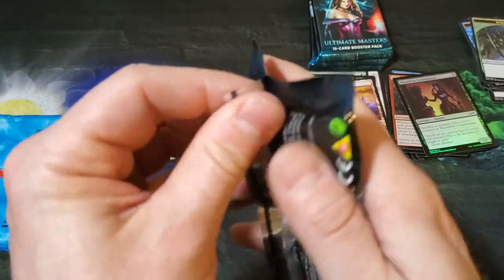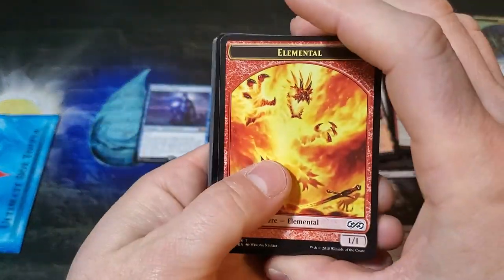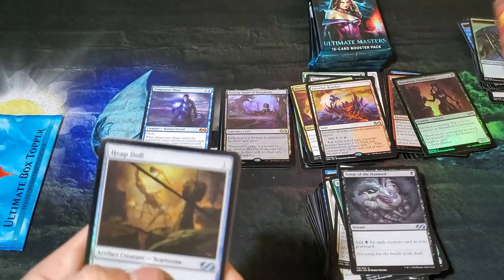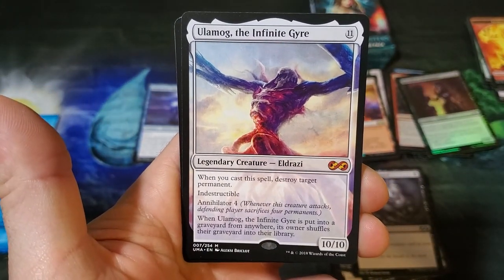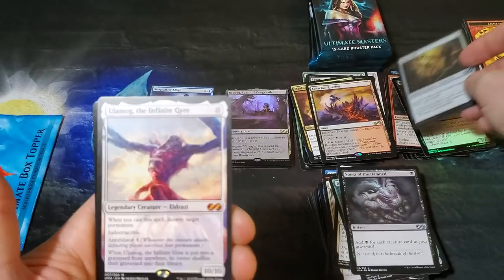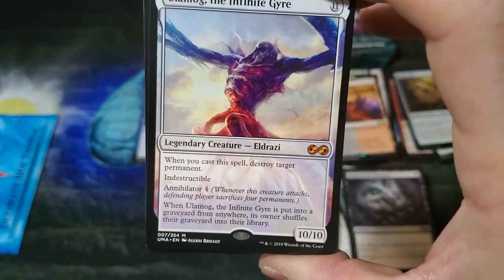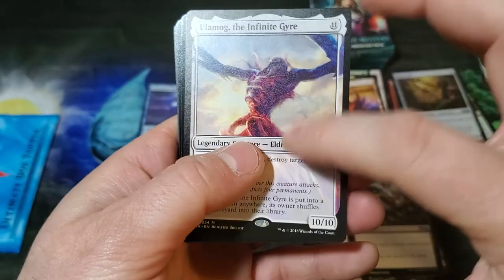All right, Karn — let's see what you got for us Mr. Karn, got a mythic for us in here? Heap Doll. Ulamog the Infinite Gyre — all right, there's a mythic! And it's a big one. That is a big daddy right there. Indestructible, Knight of Later Four — juicy.